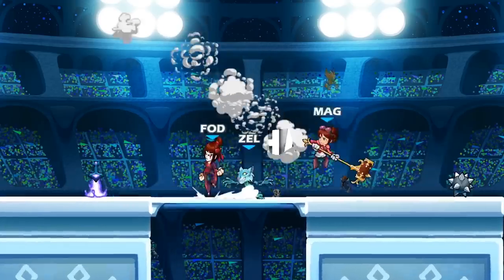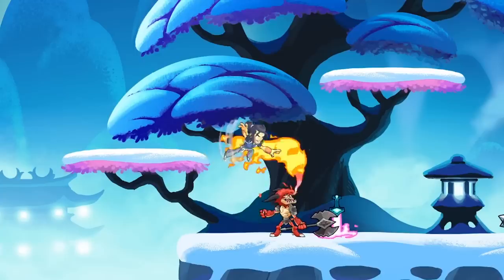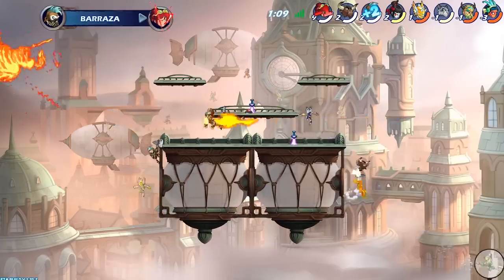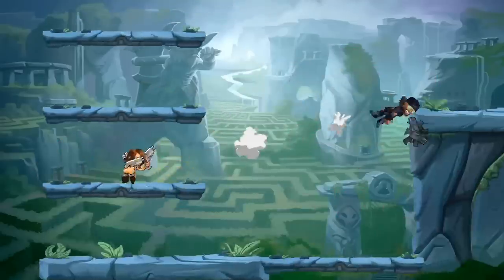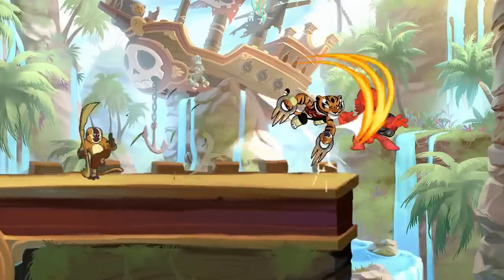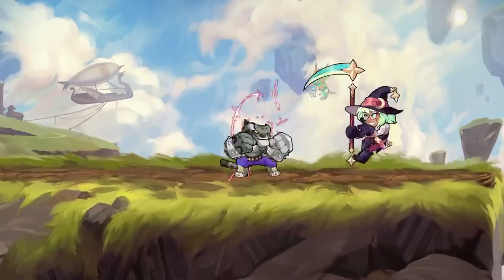Brawlhalla, the Super Smash Bros-esque fighting game for PC, has garnered a huge following through its faithful recreation of the classic fighting game concept — a stage-like area where your aim is to knock your opponent off the edge. Attacking enemies increases their damage bar and they get knocked off once it's full. Graphics-wise, Brawlhalla goes with a 2D style, but all the characters are detailed perfectly with wonderfully inspired models and varied backdrops. It's also extremely easy to run, as the recommended specs is only 2GB of RAM, and its accessibility makes it easier for new players to pick up and play.